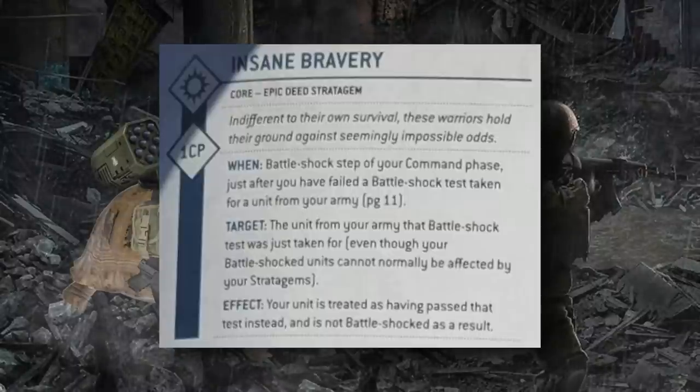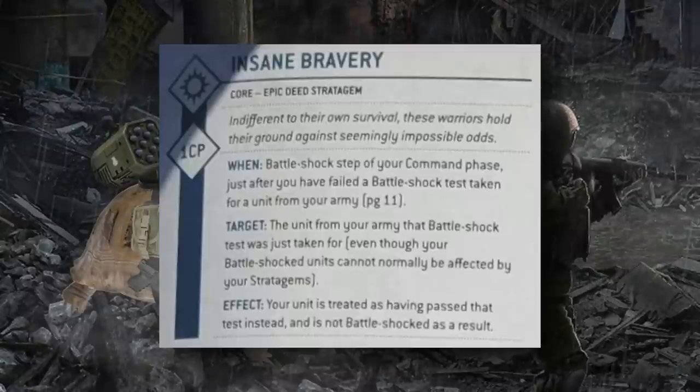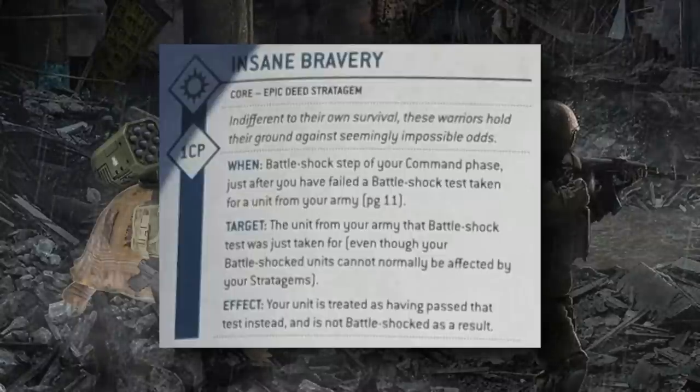Insane Bravery is the next stratagem, used in the command phase — specifically the battle shock step, where you check battle shock for each unit that is below half strength, meaning either half their starting number of models or below half their starting wounds for single-model units. This stratagem comes into play specifically after you have failed a battle shock test for a unit from your army, so you get a little information before electing to use it. Even though failing a battle shock test normally battle-shocks your unit — and battle-shocked units can't be targeted by stratagems — this stratagem has an exception and allows you to automatically pass that test instead.